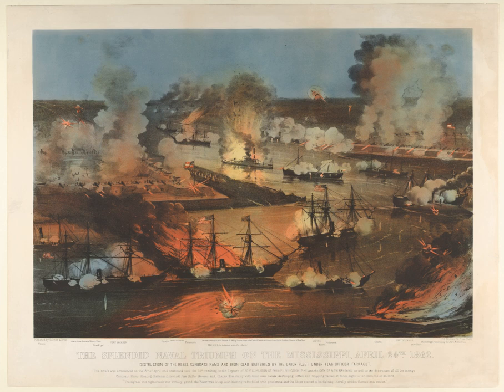Porter had rashly promised Welles and Fox that the mortar fleet would reduce both forts to rubble in 48 hours. Though this did not happen and the forts' fighting capacity was only marginally affected, a post-battle survey of Fort Jackson noted significant damage: all scows and boats near the fort except three were sunk; the drawbridge, hot-shot furnaces, and fresh water cisterns were destroyed; the floors of the casemates were flooded after the levee was broken; all tent platforms were destroyed by fire or shells; all casemates were cracked, with roofs broken through in places; four guns were dismounted and eleven carriages injured; and approximately 7,500 bombs were fired in total.